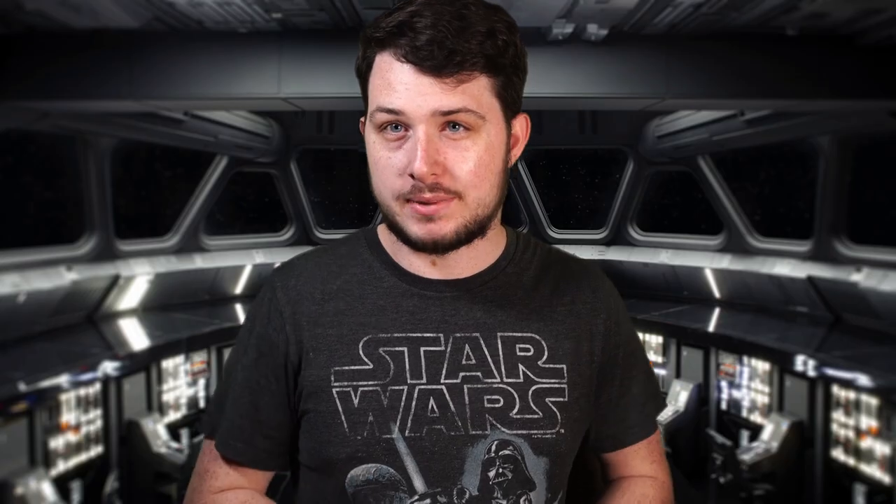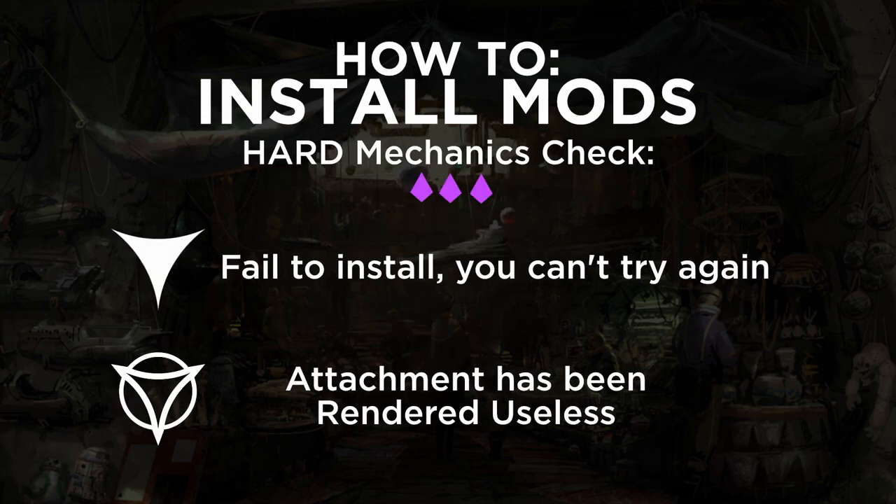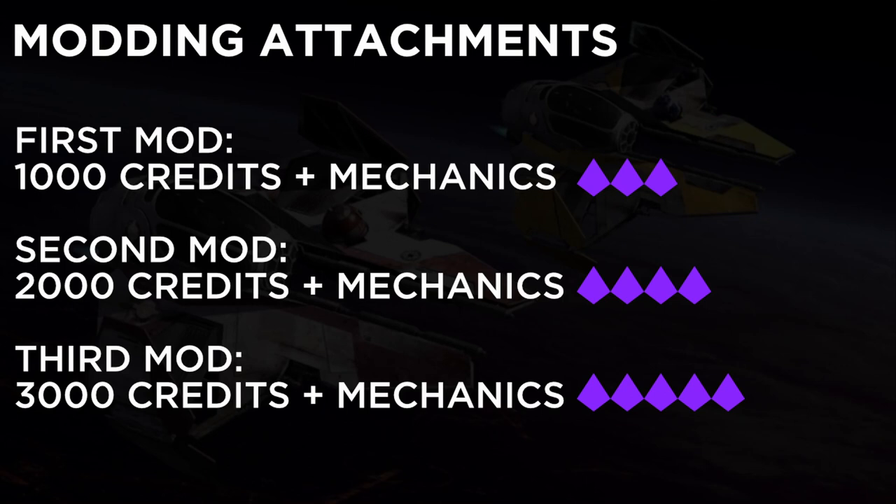Modifying attachments is where things get a little more complicated. You buy parts for a thousand credits — with the increased cost for vehicles and ships — then with some quiet time, a toolkit, and a workbench, you perform a hard mechanics check. If you fail, you can't try again. Despairs break the attachment. Subsequent mods on the same attachment increase the difficulty by one and increase the price by another thousand credits.